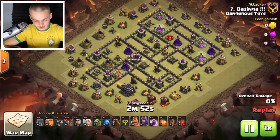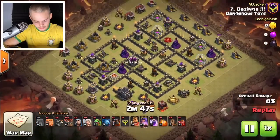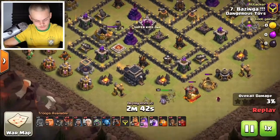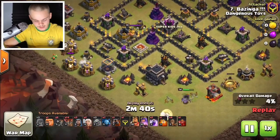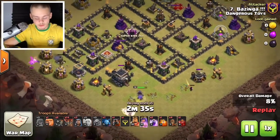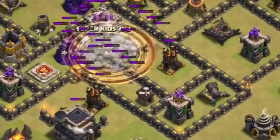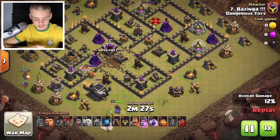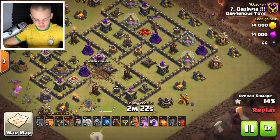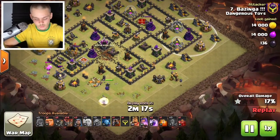Let's see where the attacker starts off with this queen charge. He starts with a couple archers and deploys the queen right here, with a wizard to help funnel her into wherever she wants to go, a cocoa-loon for the healers, and a couple wall breakers — because this is a queen charge, you want your queen to go deep inside the base. A quad quake goes down to open up the whole compartment — a lot of value from that quad quake. The archers get nice work sniping off some defenses.